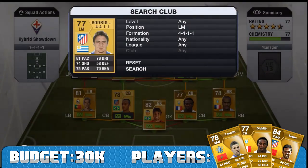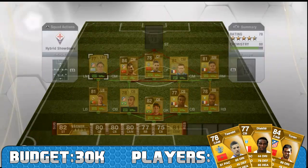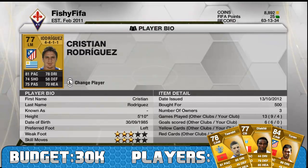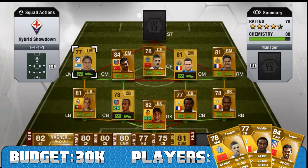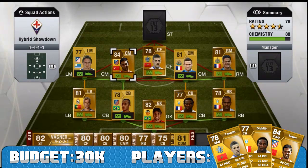At left midfield we have Rodriguez. He's a good all-round attacking player with 81 pace, 3-star weak foot and 3-star skill moves. Only 500 coins — absolutely fantastic. Turan has 74 pace, 80 passing and 89 dribbling, with 4-star skill moves and 4-star weak foot at 1,500 coins. I paid 8,000 coins for a centre attacking mid to centre mid card, which takes the total up to 9,500 coins.